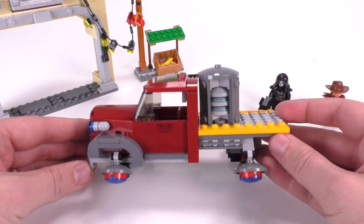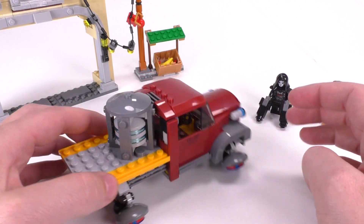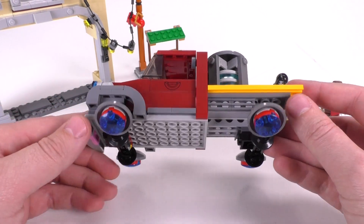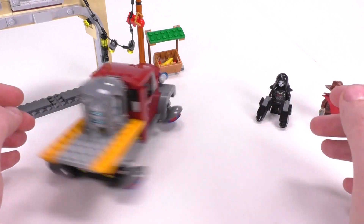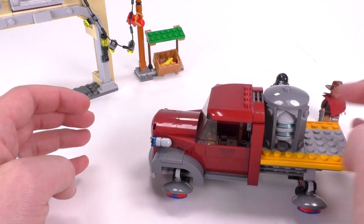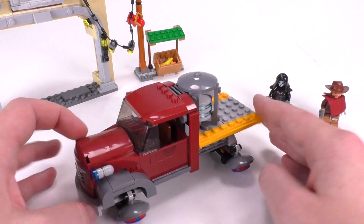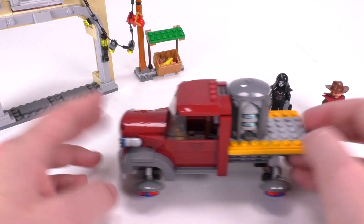By far my favorite piece of this set is the payload truck — it's got such a fun look to it. It kind of reminds me of the Fifth Element, where you had that hovering old fishing boat. This is the same concept: an old 1940s/1950s-style pickup truck outfitted with hover technology. It rolls around really, really smooth — it's got train wheels along the bottom, which makes it look like it can hover. It slides around easily on smooth surfaces.